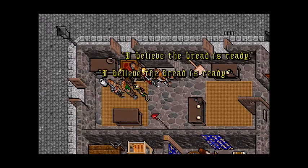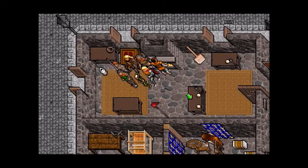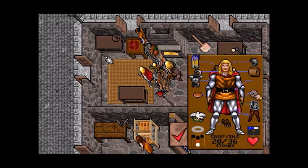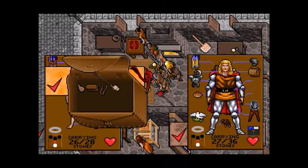So we need to make 2 more loaves if we want to sell it to him. I think he took the flour, so maybe we won't make any more. We can just keep the bread — it's not like it's a lot of gold anyway.